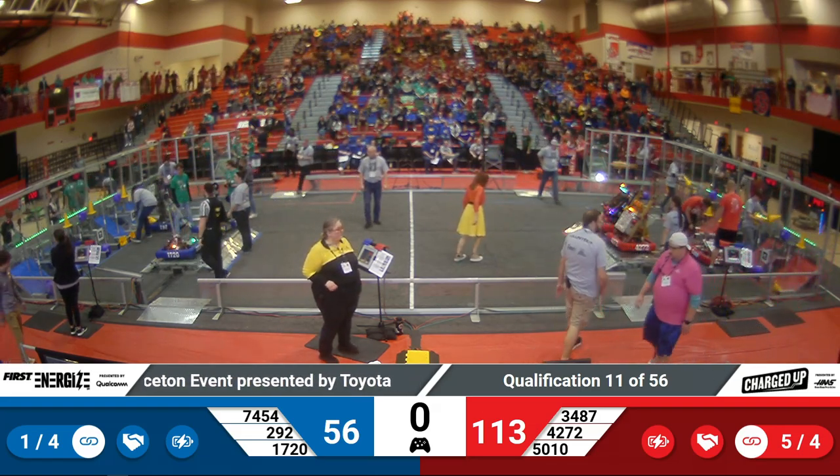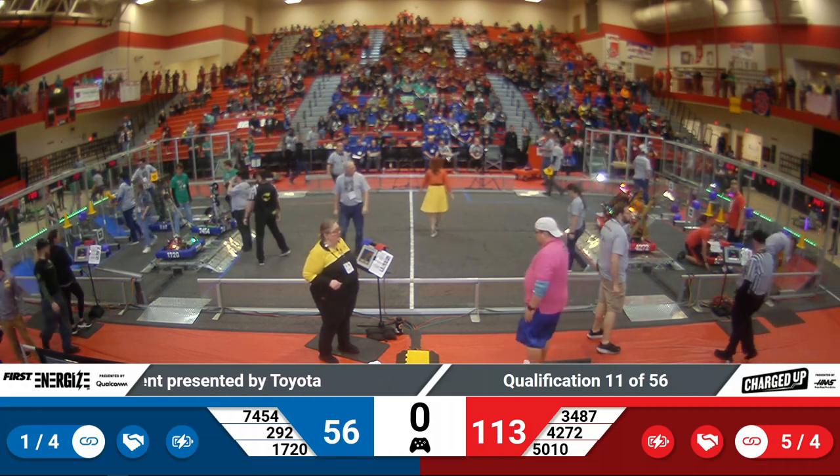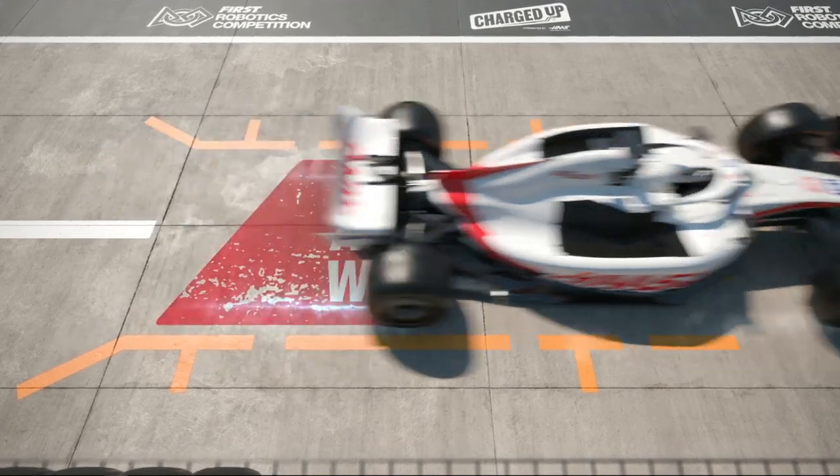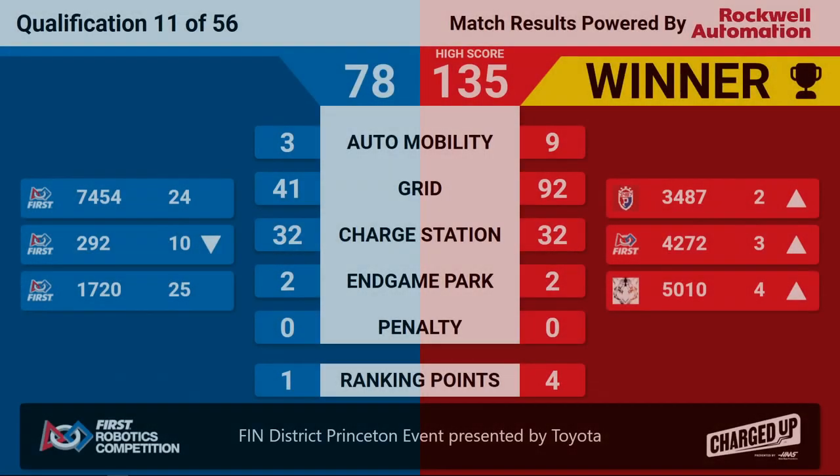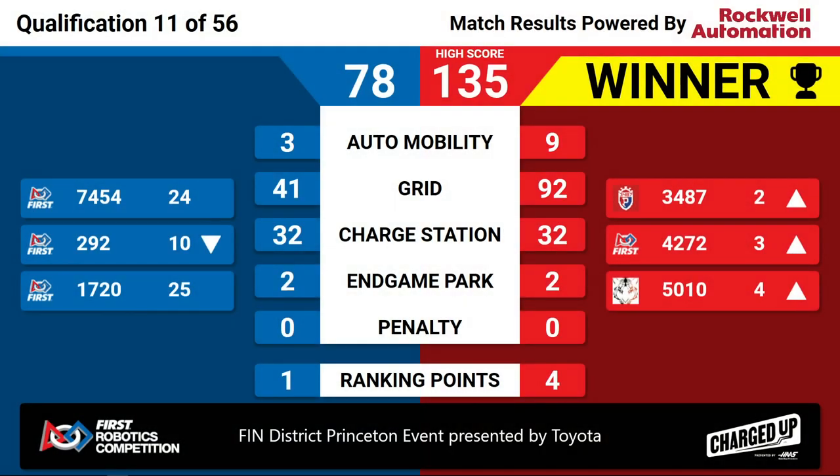Beating the previous high score by a whopping 16 points. This match is going to go to the Red Alliance with 135 points and four big rank points, rocketing up that alliance to the second, third, and fourth ranked teams. Congratulations — the Red Alliance winning quals match 11 here at the FIRST District Princeton event presented by Toyota. And now some quick announcements from your emcee, Devin Langley.